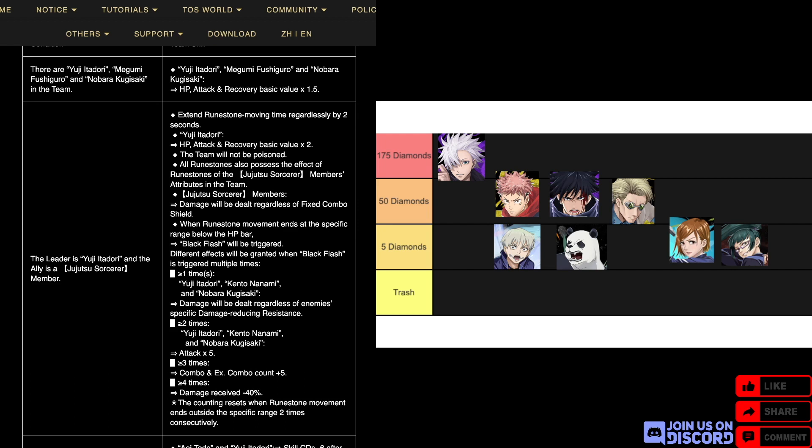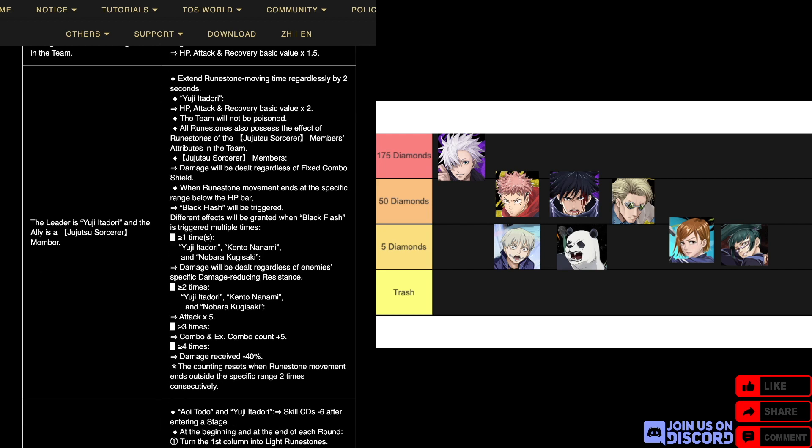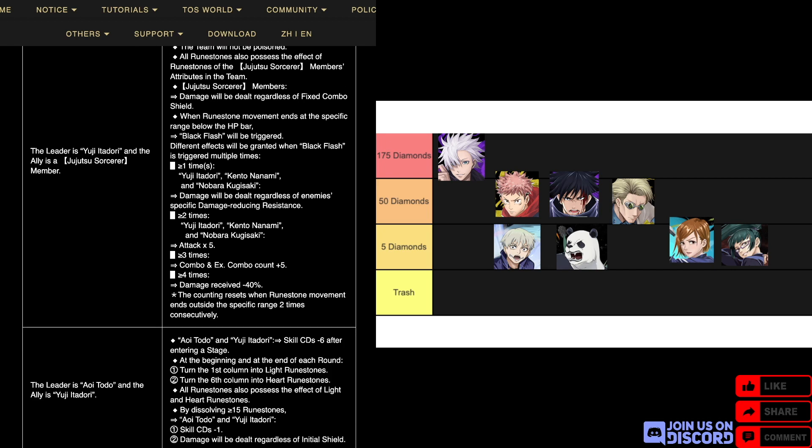Everything has the effect of Jujutsu Sorcerer members' attributes. Jujutsu Sorcerers ignore fixed combo shield. When the moon ends at a specific range below the HP bar, Black Flash will be triggered. The more times Black Flash is triggered, the more effects you get: one time — Yuji, Kento, and Nobara ignore damage-reducing resistance; two times — their attack times five; three times — combo count plus five; four or more times — damage received minus 40%.